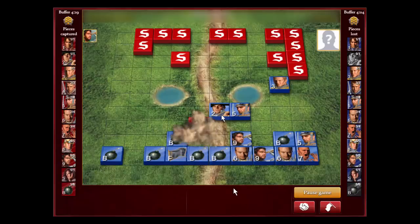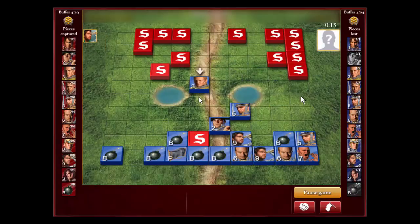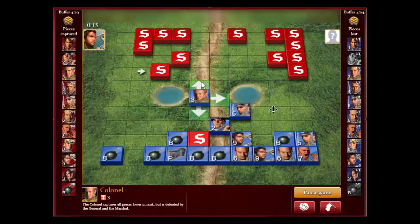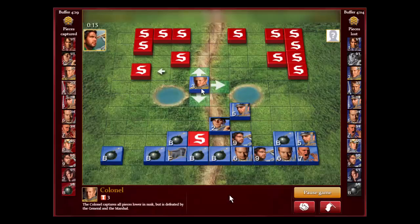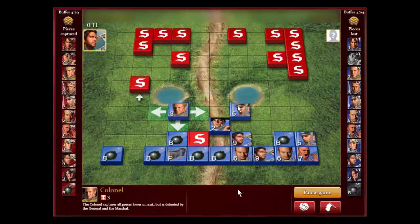Now I have to worry about a miner coming down on this side — he has one miner left. I need to get my captain over into this lane to block any miners coming this way, because he could always swap with my colonel. If my general goes away, he could swap with my colonel and then a miner could sneak in, and you don't want that happening.